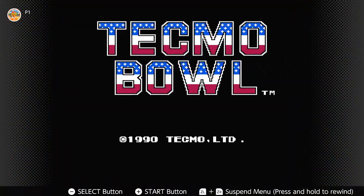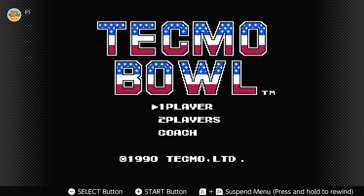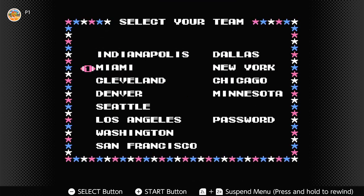I'll show you tip number two, and that's if you want to run the ball a lot more. I advise you pick the Raiders and use Bo Jackson, because he is the fastest person in the game. Pick Los Angeles — that's the team he's on.